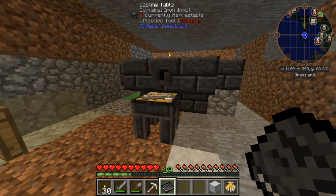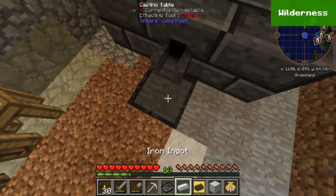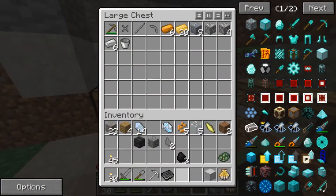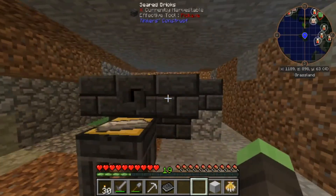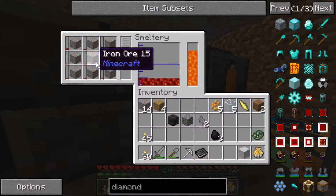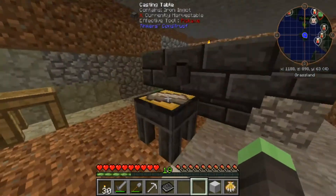Hey guys, Homage28 here with some more Minecraft Let's Play. As we left off last time, I was casting a bunch of ingots out of this, putting them into this chest. Since alloys are a thing that exists, I probably should not mess around with throwing in more than what I need. This only processes 9 at a time, so we're going to have to make this a bit taller if we want to do more.